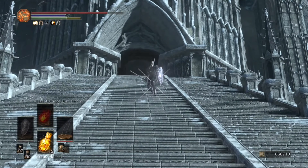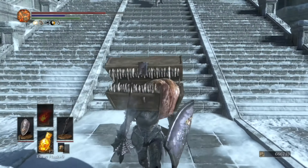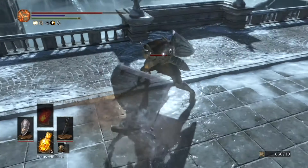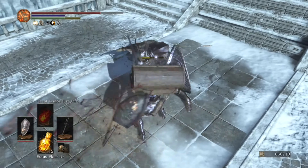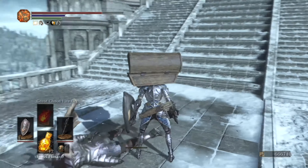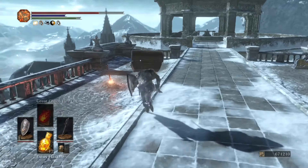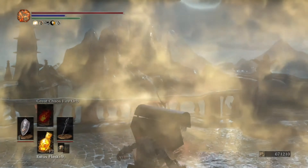The Irithyll Rapier is received after killing the Outrider Knight in Lothric Castle. It is one of the only weapons in the game with an innate frost effect, and it also receives C-tier scaling from strength and dexterity, making it extremely viable for balanced builds. With frost buildup occurring at 55 points of frost per hit, it cuts through these silver enemies like a hot knife through butter.